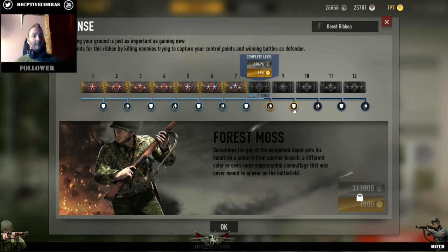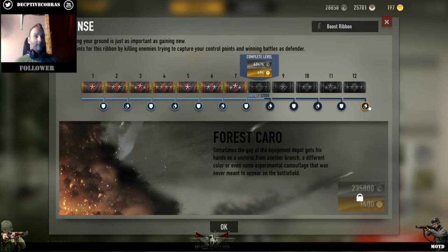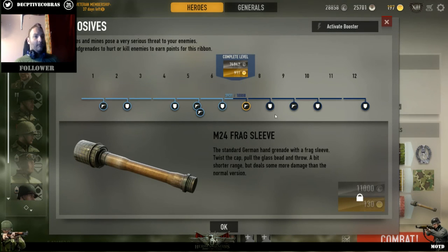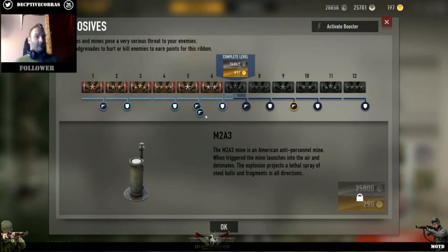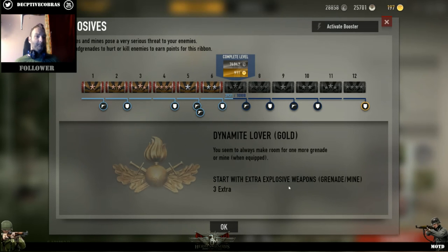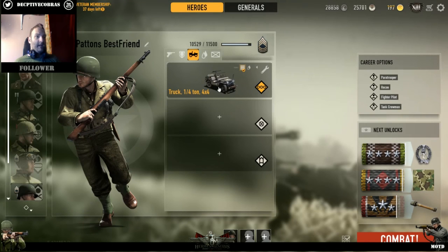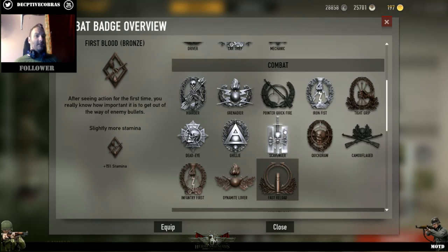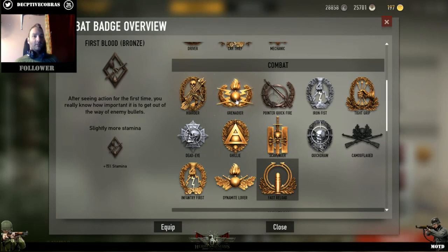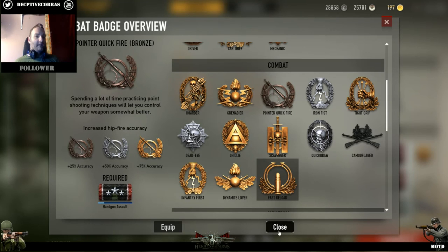Some ribbons have been moved around - for example the recon ribbon now has nothing to unlock between rank eight and nine. The explosives ribbon got split up, which is weird but maybe weird in a good way. For those who had dynamite lover badges - I don't think you've lost the badge. I had a few gold badges. I'm still working on quick point of defense because I plan on doing a hipfire build that I'm calling the CS:GO build - because you can't aim down sights on most weapons in CS:GO.